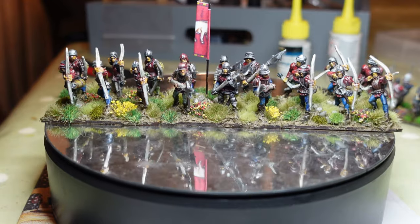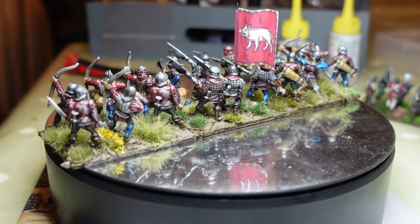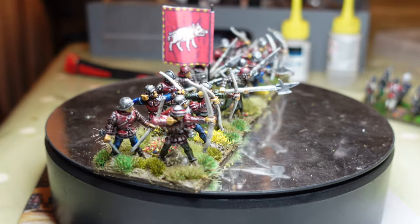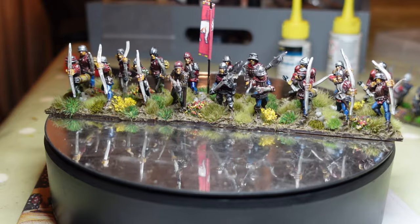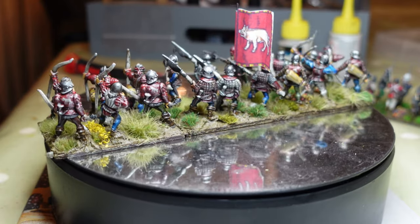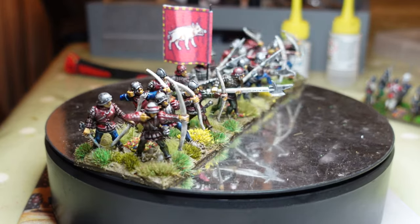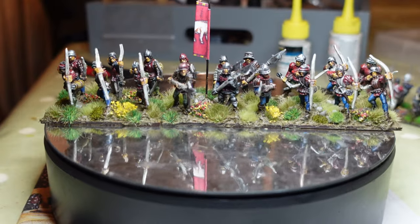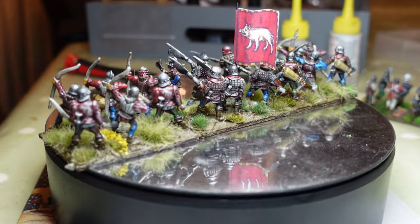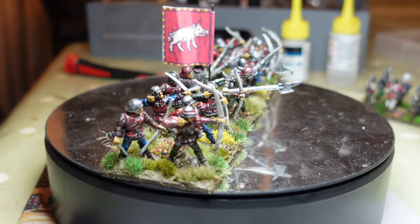Next up on the turntable — struggling with this slot because it's all metal — this is a unit of Yorkist Bill and Bo. As I mentioned in an earlier video, having Stanleys means they could fight on either side, but I also wanted some distinct Lancastrian and distinct Yorkist troops. This unit is from the Duke of Devon. It's all metal, all First Core figures that Sean sent me as part of that package of goodies he sent out to all of us on the Plastic Crack podcast, which was really generous of him.